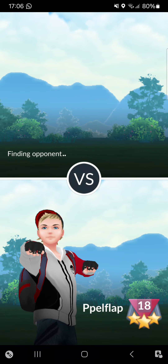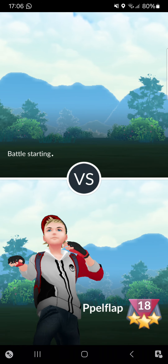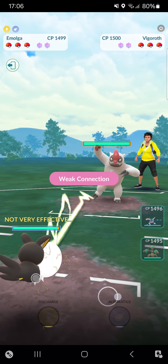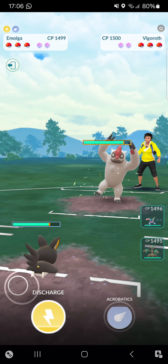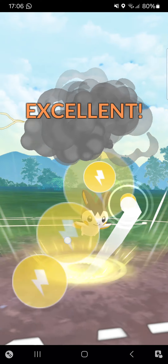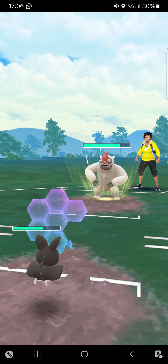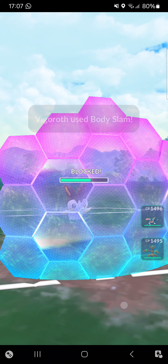Hopping into the first match of the second streak against Tony Big. Going into Figaro in the first match into Emolga. Going straight for the bait move with Discharge to see how this goes. Discharge got shielded — that's huge! That means I can go for perfect Acrobatics. Opponent may bait me out as well but going to shield — it's a Body Slam.